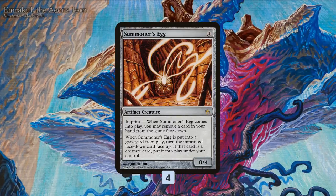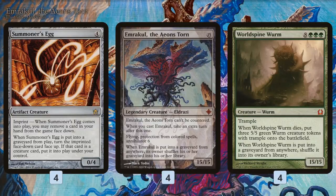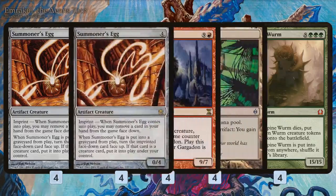The idea of this deck is we play Summoner's Egg hoping to have an Emrakul or, secondarily, a World Spine Wurm in hand to exile to it. If we can exile an Emrakul the Aeons Torn or World Spine Wurm under the egg, all we have to do is find a way to kill our Summoner's Egg, and we get to summon Emrakul or World Spine Wurm — it hatches from the egg, comes into play, and kills our opponent.